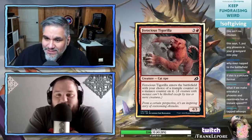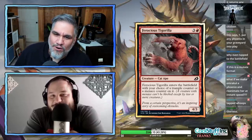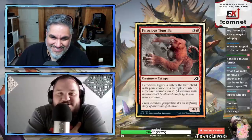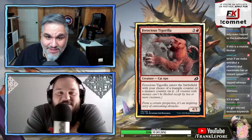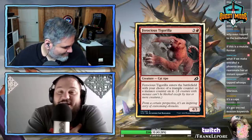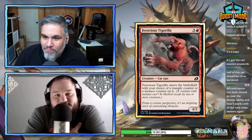Ferocious Tigerilla — four mana for a 4/3 as a common. Enters the battlefield with your choice of a trample or menace counter. It's good in limited but you're not going to play this at four mana in constructed. The art on this is way more terrifying than the creature type of Cat Ape would suggest.